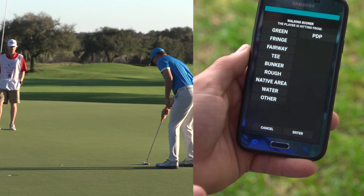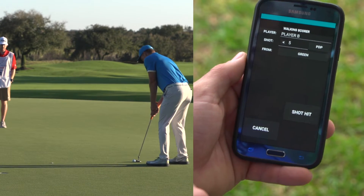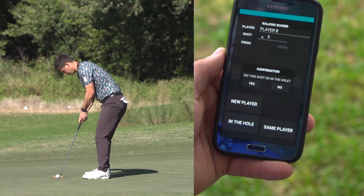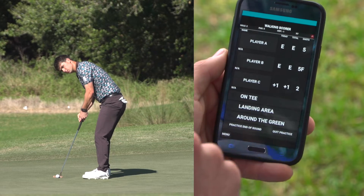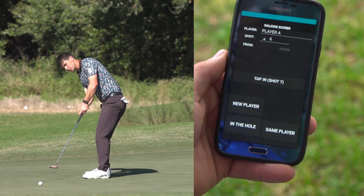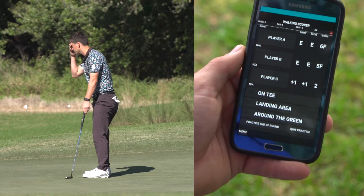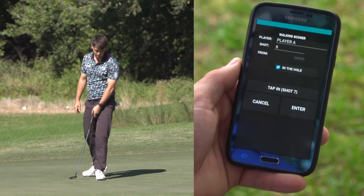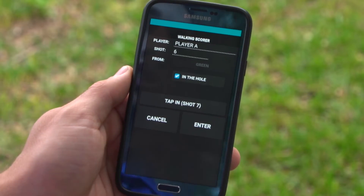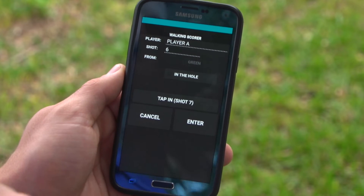Player B is going to be up first — he's going to be on the green, enter, addressing the ball, shot hit. He's going to go right in the hole. Player A is going to be next up to putt — he's on the green, addressing the ball, shot hit. He's going to go in the hole as well. Now you can go back one stroke — player A, actually that shot did not go in the hole. So if you see here, there's a check mark and you can unclick it — yes, it actually did not go in the hole.